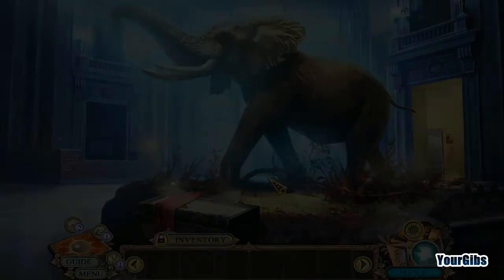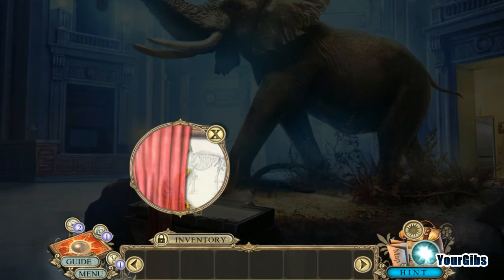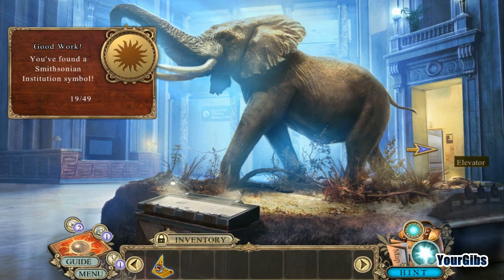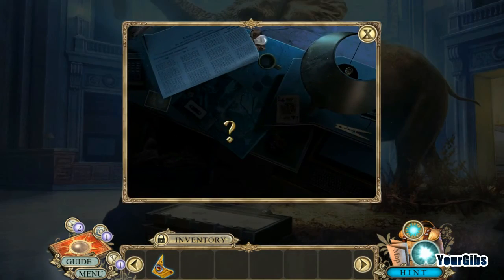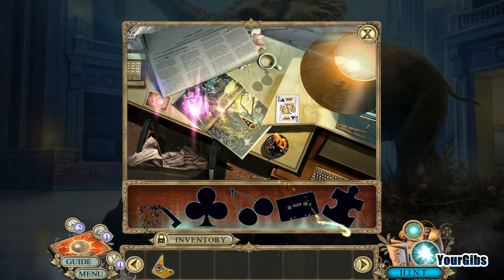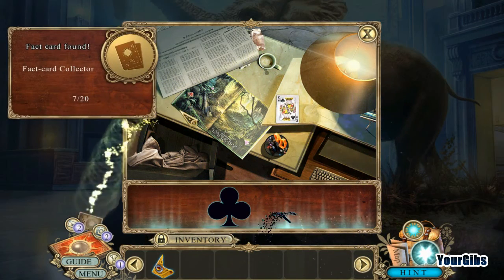It actually sounded like a car when it opened. Oh, elephant! I'll take that lovely puzzle piece. I'm not sure if that's indicative of how much progress we've made. We need that bulb — nifty! What else is in here? Key, puzzle piece — we need one of those.